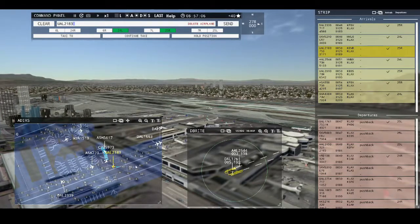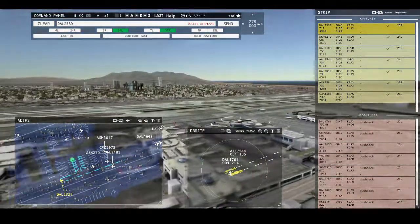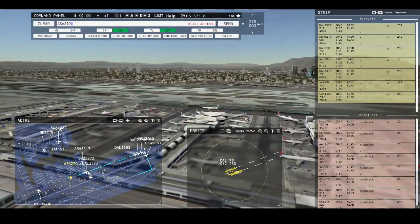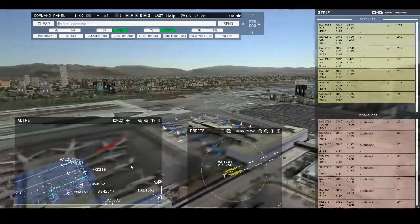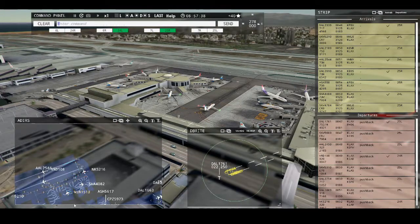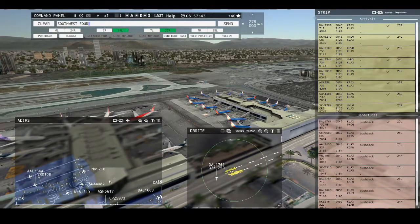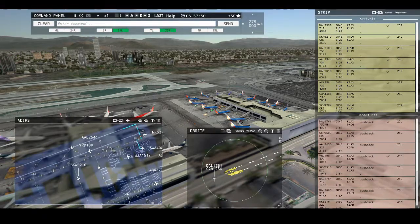United 2183, taxi to terminal via Bravo Uniform Charlie. Los Angeles Ground, Alaska 270 ready to taxi. Alaska 270, continue taxi. Spirit Wings 216, continue taxi. West Jet 1513, runway 24 right, taxi via Delta Echo 7. Los Angeles Tower, Sky West 4784 with you, runway 25 right. Runway 25 right, cleared to land, Sky West 4784. Spirit Wing 730, runway 24 left, cleared to land. Southwest 4082, pushback approved.